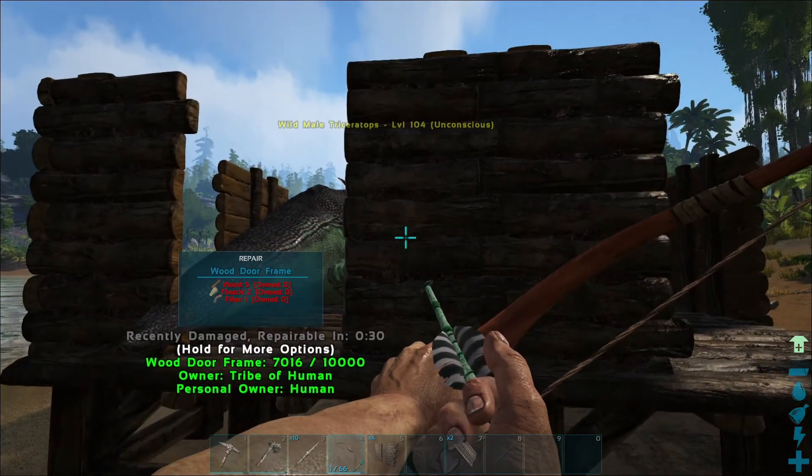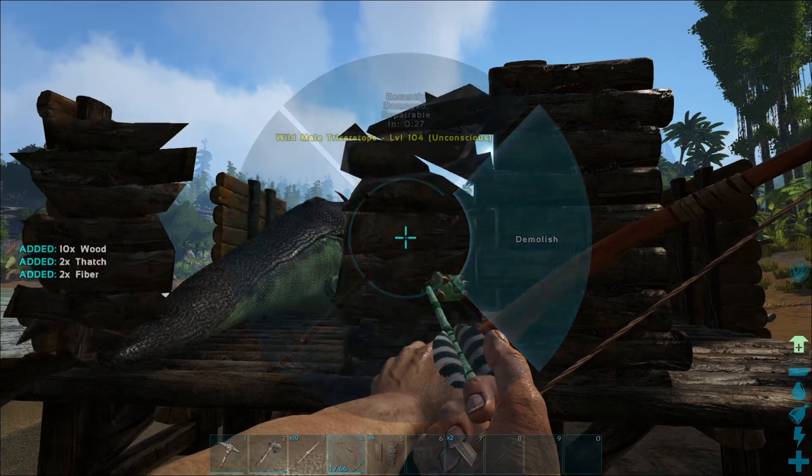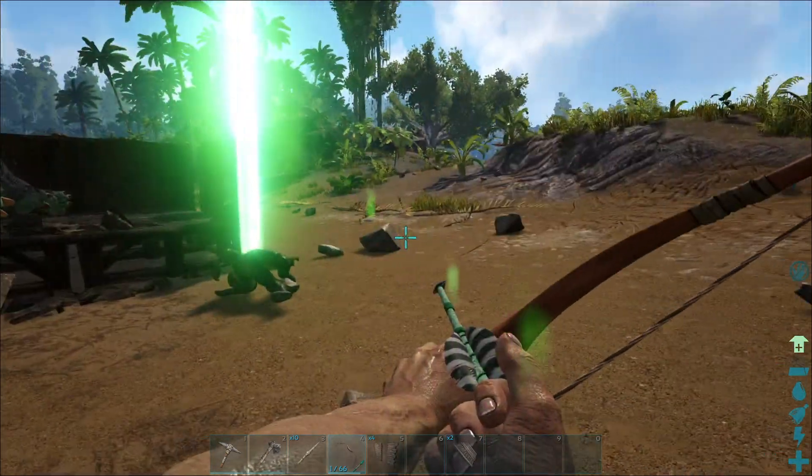We are going to get 51 levels added to him. With 104 plus 51 levels added he's going to be level 155 - that's absolutely fantastic! So all we have to do to get him out of here is demolish some of these doors. We'll demolish that one and that one and he can come out as soon as he's woken up.